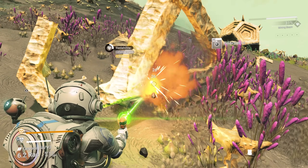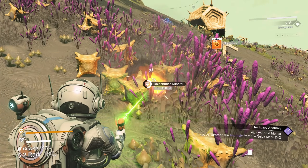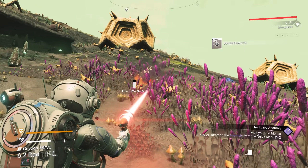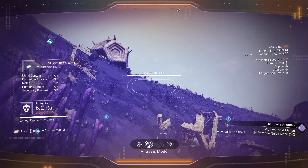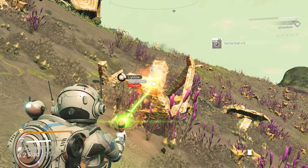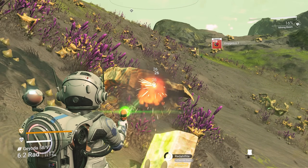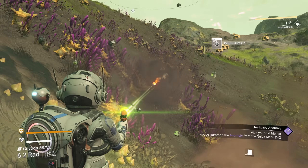I'll get mostly ferrite dust and a little bit of sodium, because the secondary resource gives you one or two pieces, but it stacks up after a while. Two similar-looking plants or rocks might give you different resources, so definitely scan whatever you can. As a bonus, you also get money for scanning things. Right now we just have our basic visor, but as you add upgrades to your scanner, it will increase the money you earn — the more upgrades, the more money you make.